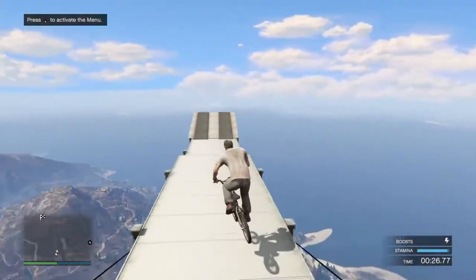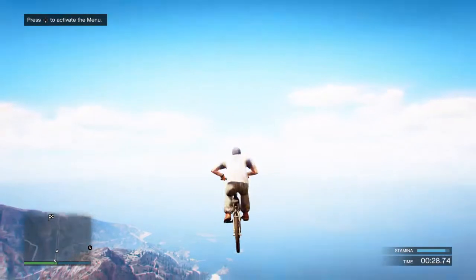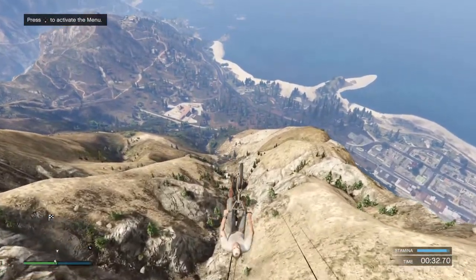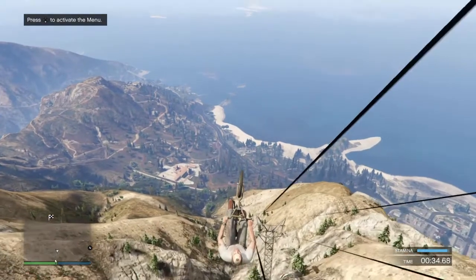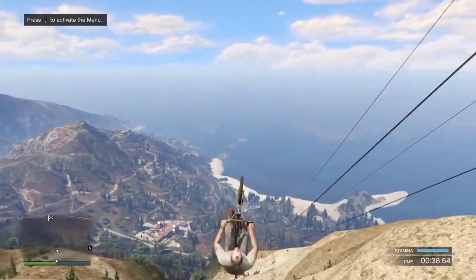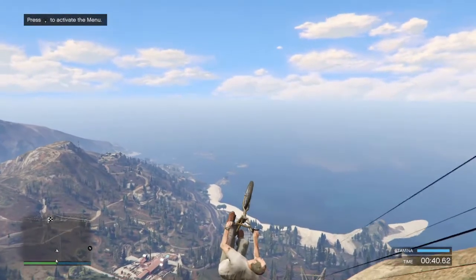Hey guys, coldblood here bringing you the BMX gliding glitch. I'm not a hundred percent sure how I did it, other than I just leaned back to about this angle and pulled back on my right d-pad ever so slowly. I've tried it a lot of times and one out of ten I got it to work.